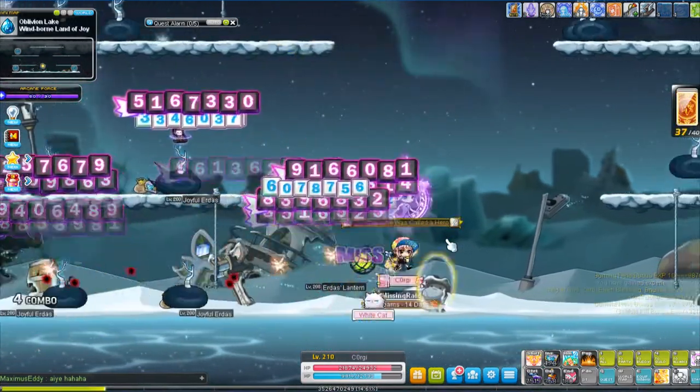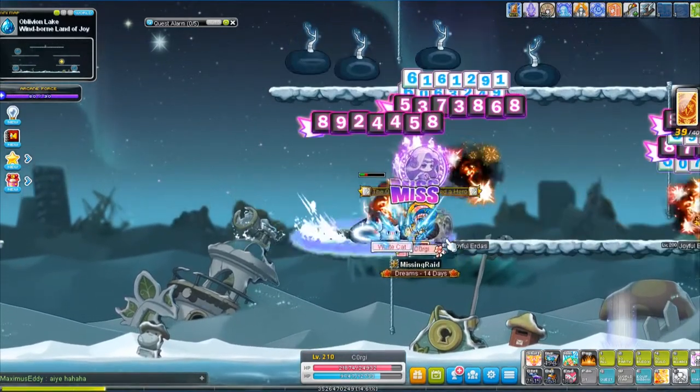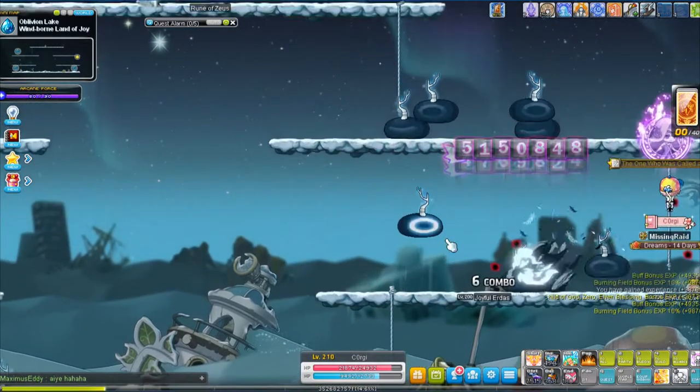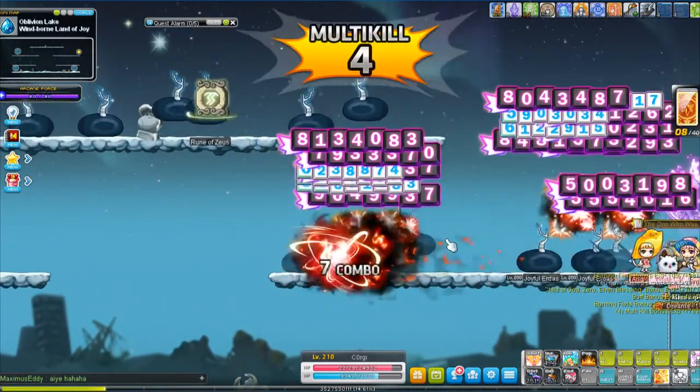The critical hit numbers are in purple color, and the non-crit numbers are in white color. Yeah, it's very cool actually, it's really cool.